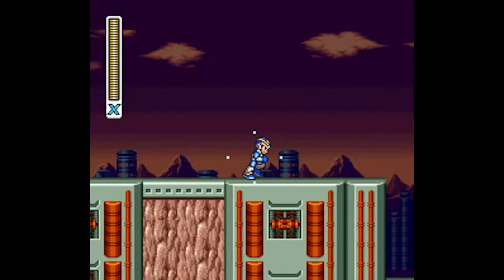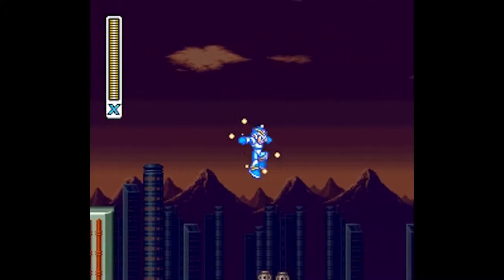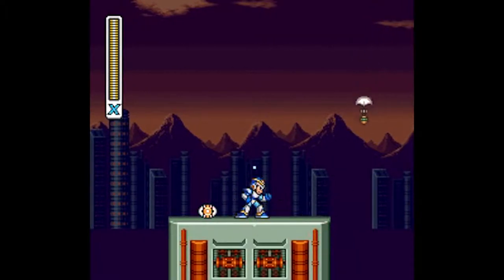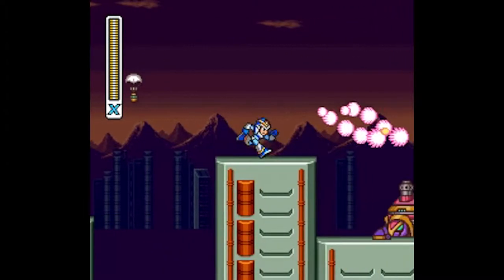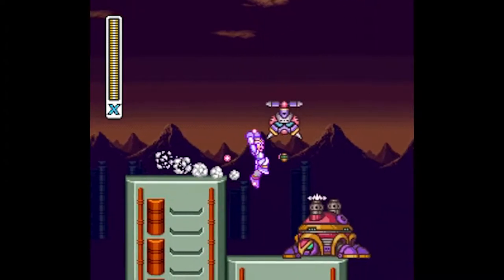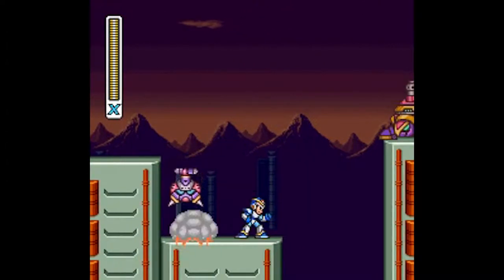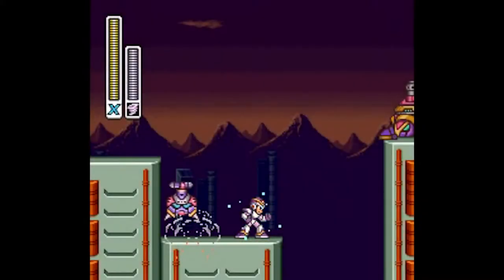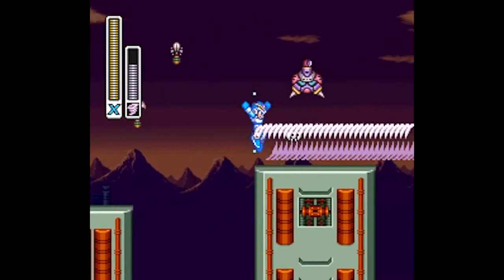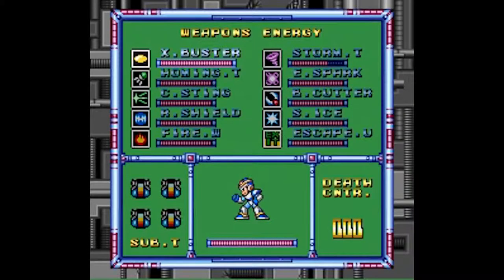From here on out, the game gets much more challenging, as it produces a mixture of the previous challenges that we saw before. We had the turtle challenges in Spark Mandrill's stage, where we had to wall jump over a gap to destroy these. But in addition to that, we have several of them at once, as well as Jamminger's floating here, which makes it more easy to fall in the pit.